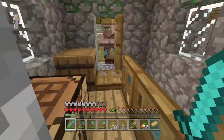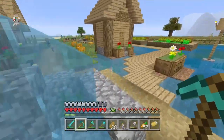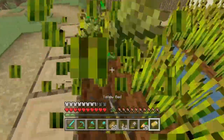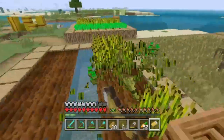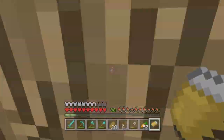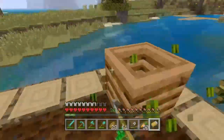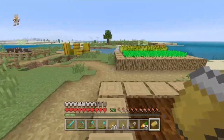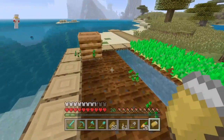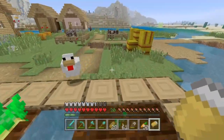Anything over here? Nope — there's usually nothing too amazing around these areas. But I want to grab all this wheat because I do want to start making some wheat farms around my house. Sorry villagers, I feel bad for robbing all their wheat — but it's for me! Let's grab this one as well, and I should probably grab the seeds too. There we go, perfect.